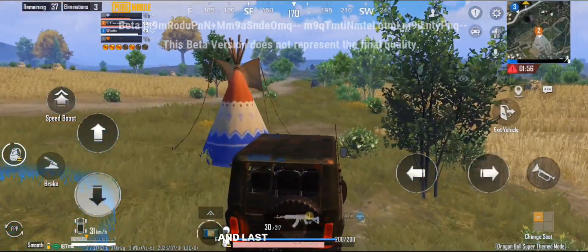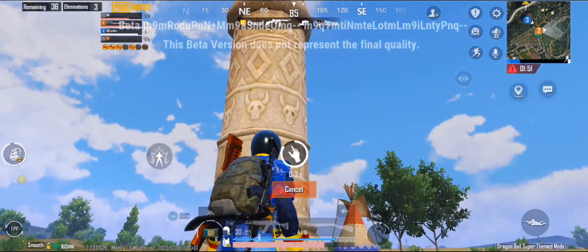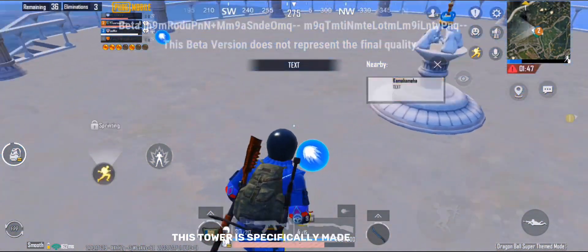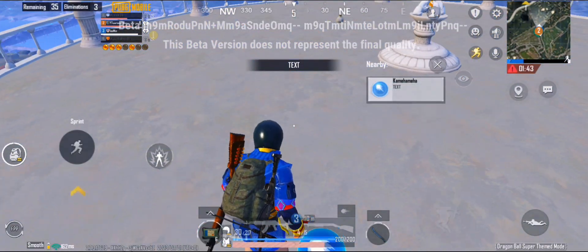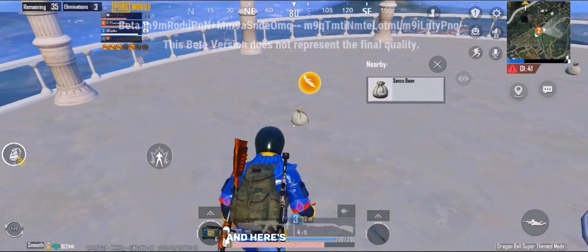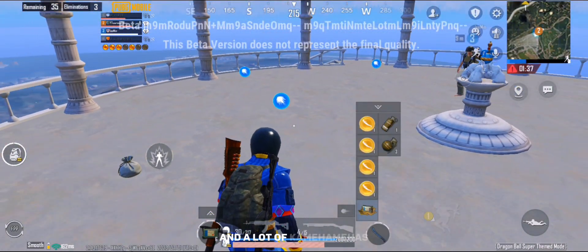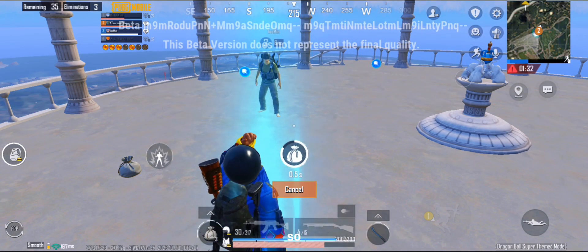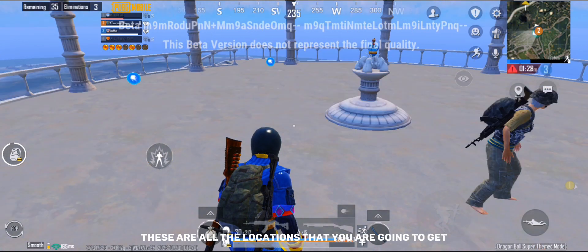Last but not the least, my favorite location in this whole update — the Coin Tower. I just love it. This tower is specifically made for sniping; if you can snipe from this far away, that would be incredible. There is a lot of loot, a lot of Kaiokins, and a lot of Kamehameha here.